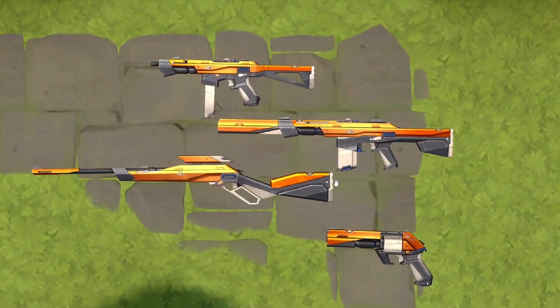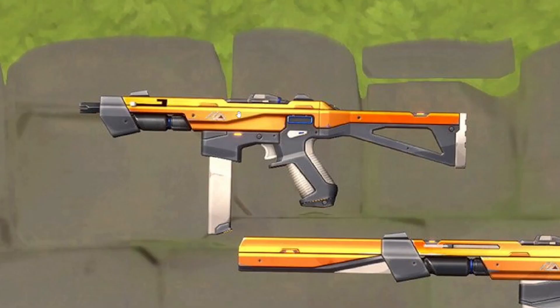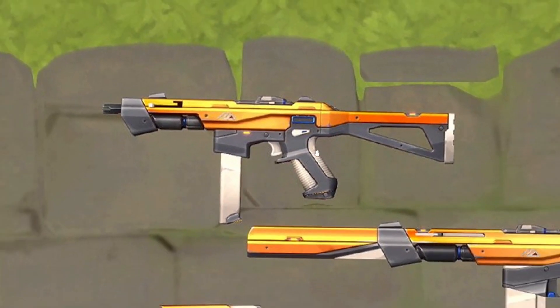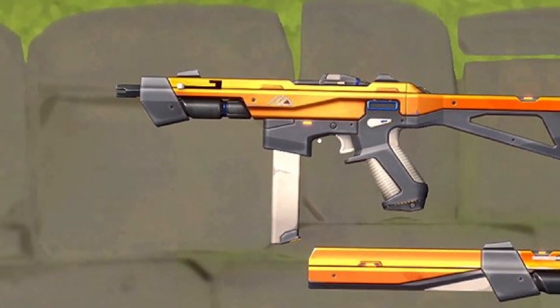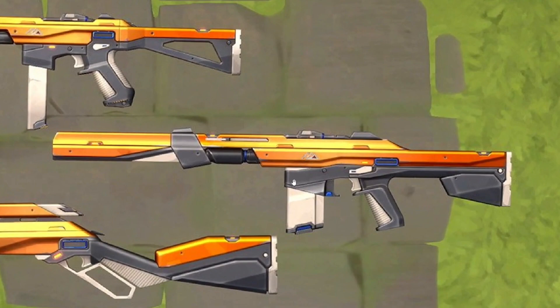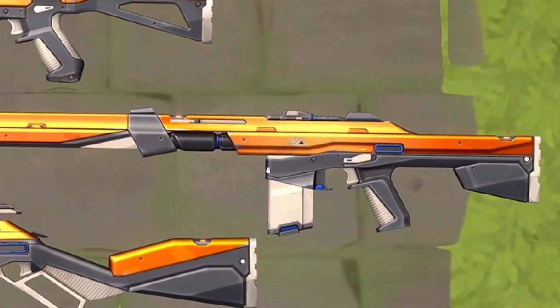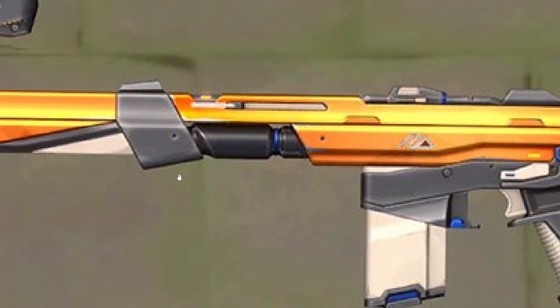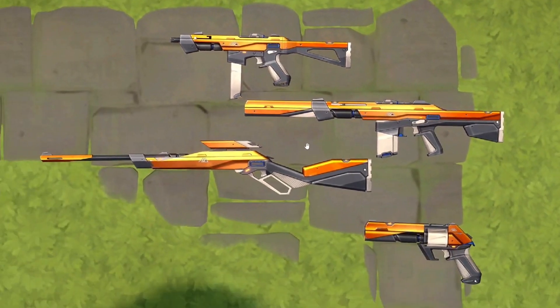Next we have the Composite skin line. This is not a reskin — this is the best they can offer in the battle pass. The Composite variant is really worth it in my opinion. It's very clean, very slick, well made with a lot of attention to detail. This one is for the Specter, and next we have the Phantom — it looks awesome, very futuristic with really cool changes to the gun itself.